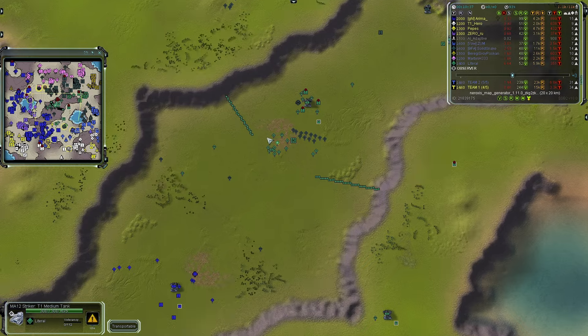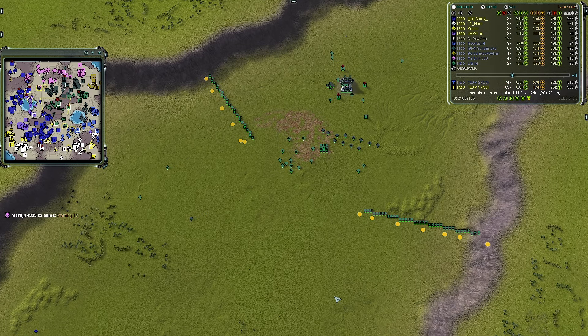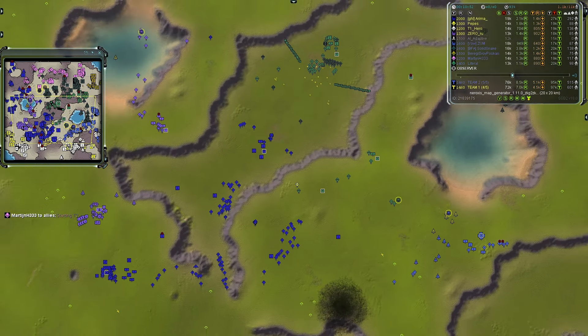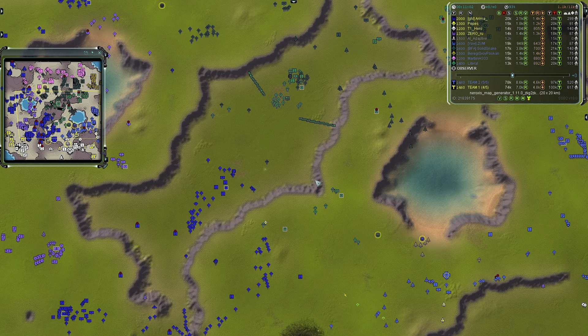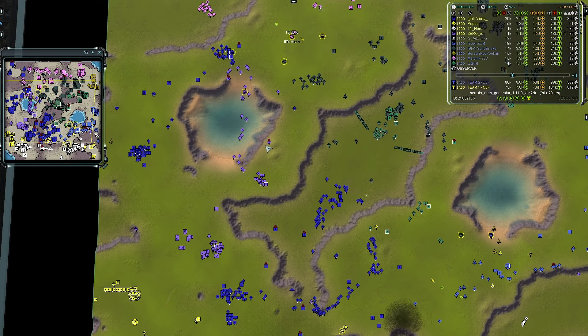I like the wall sections being built here — it forces enemy units to move in a triangle formation, bottling them up and messing with their maneuvering and pathfinding. Annoying when T4 units have to walk around scrunched together — especially the very slow Crab or Colossus.